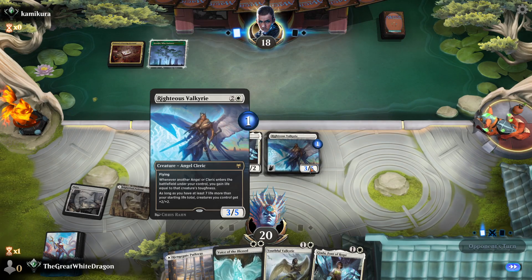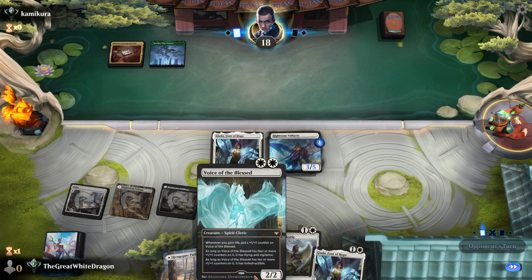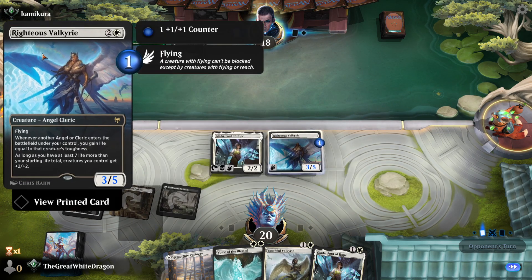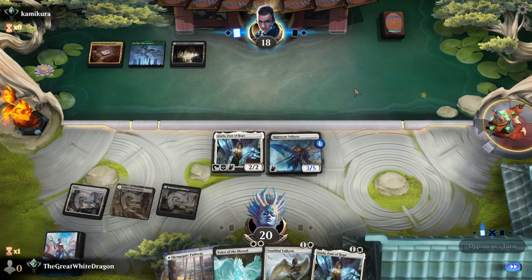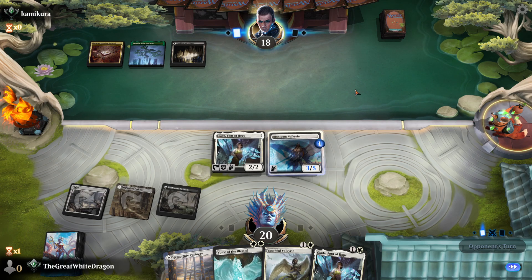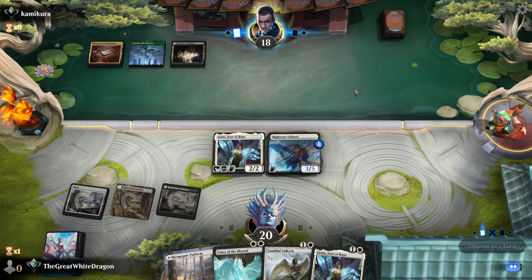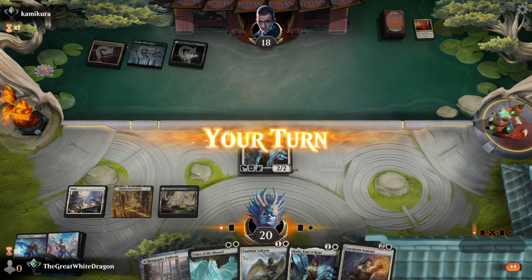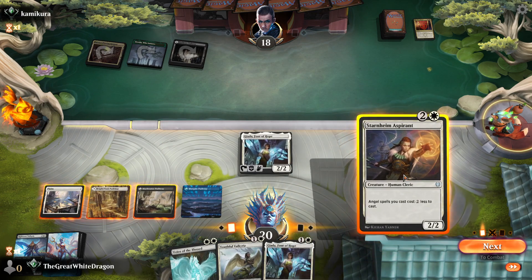Do we drop this now, or do we drop this later? Drop this because we want to see how much we can do. Kind of more aggressive technically. Next turn is going to be — actually no, it's not awkward because I can tap her. If he has removal he's using it to get rid of Righteous Valkyrie. I hate Island so much.